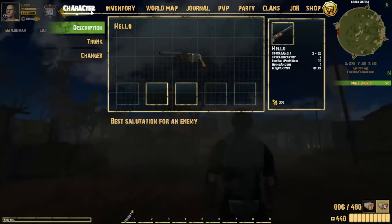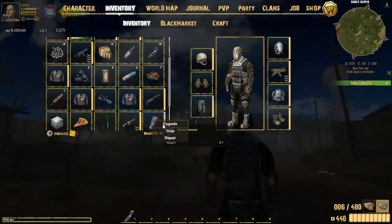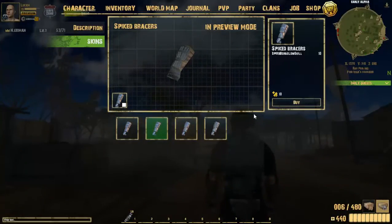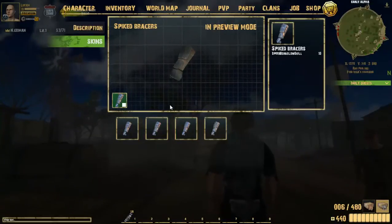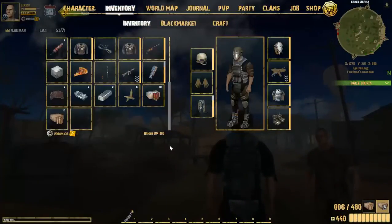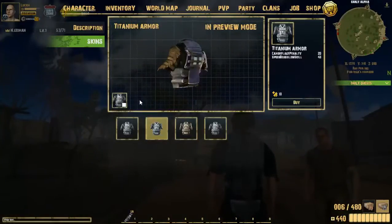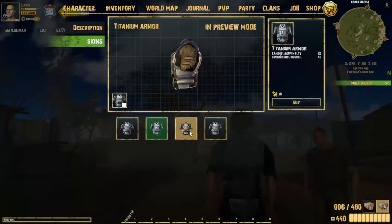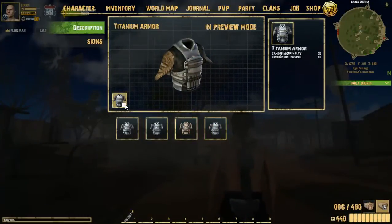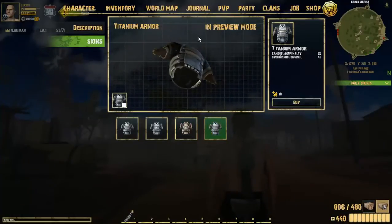You can also buy certain skins for your weapons and armor. You can buy skins — ten gold. Like if I go back to my inventory and look at my titanium armor and want to upgrade it, I thought you could also recolor it. Maybe I was wrong, but that's what you can do with the shop system.